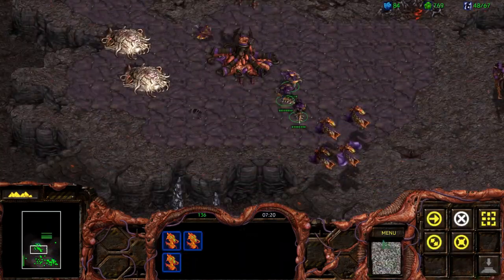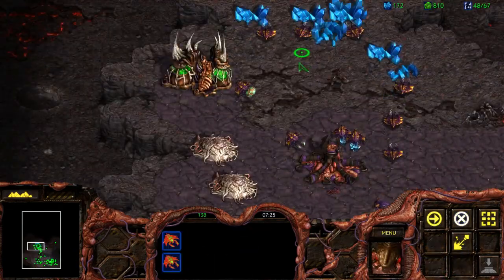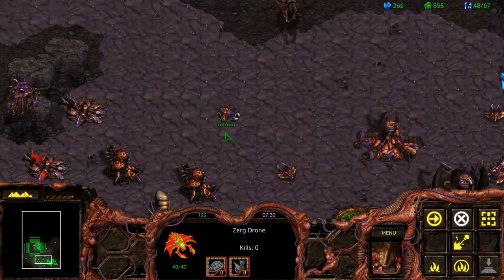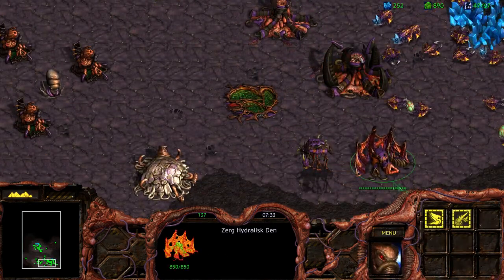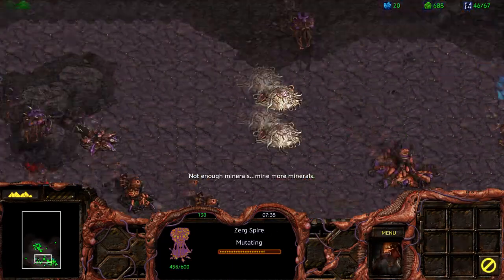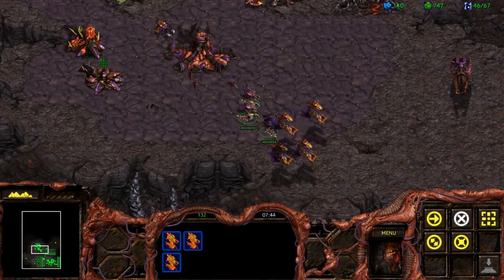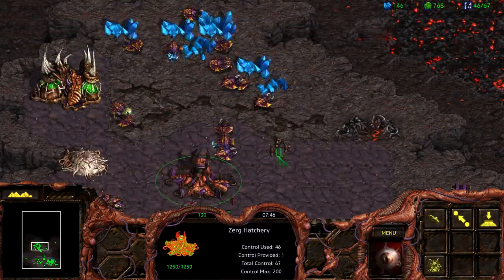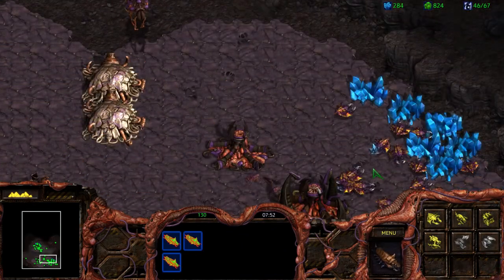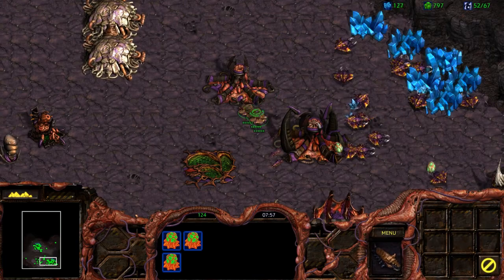As you can see, the larva spawn really, really quickly, and once it reaches three, you are capped out with larva in that section. More reason why you should constantly be spending your larva on units of sorts. This is a good amount of drones — we can now move towards getting our upgrades up and running. Start making all of the upgrades available to you. The Spire will be finishing pretty soon.